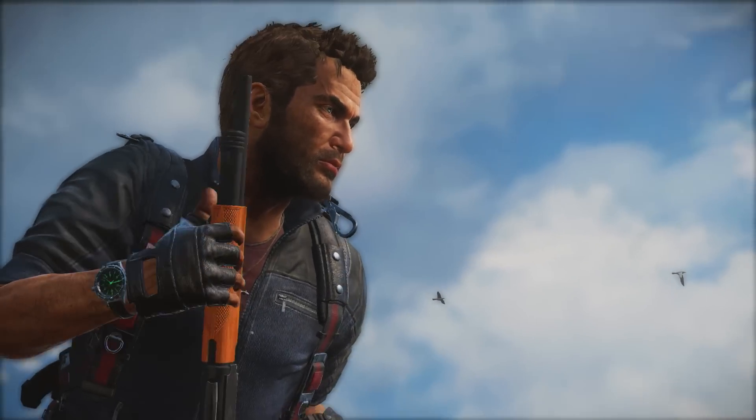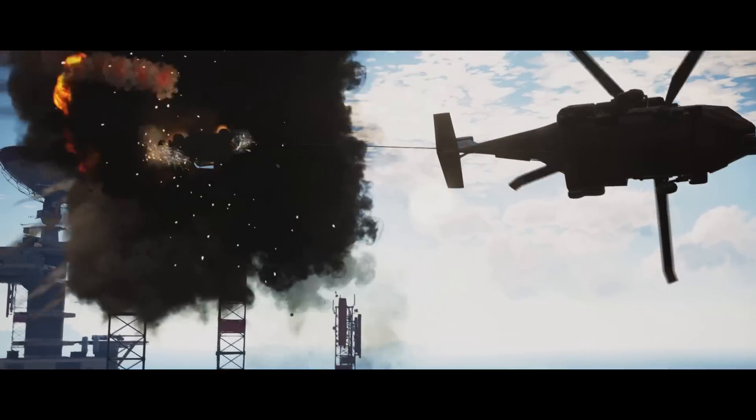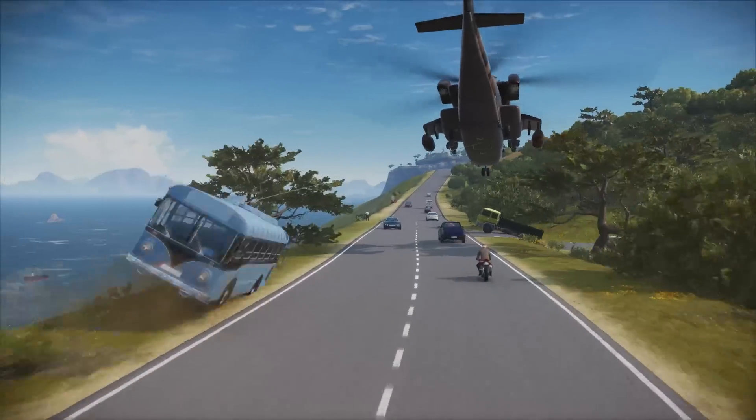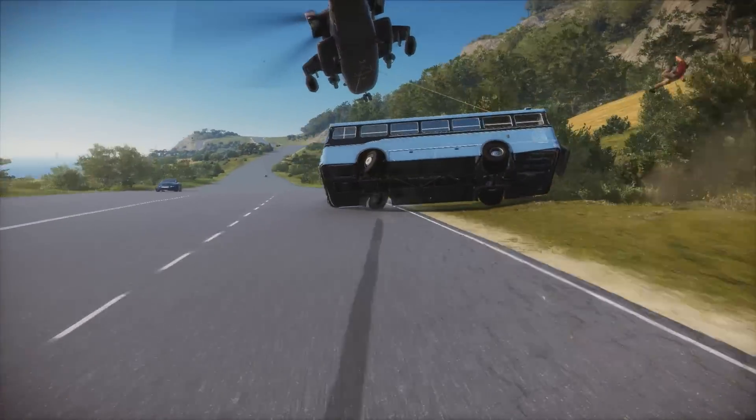Rico's grappling hook is back, but now he can use it to hook two objects together, then increase the tension of the line to slam them into each other. It sounds simple, but it leads to some incredible inventive fun. I spent a good half hour at a busy traffic intersection tethering cars together, then smashing them into each other, and also occasionally launching them into the sky because physics.